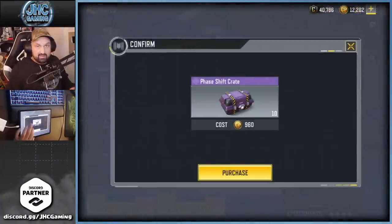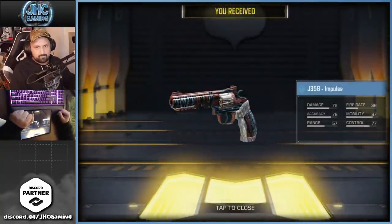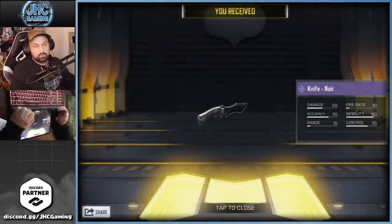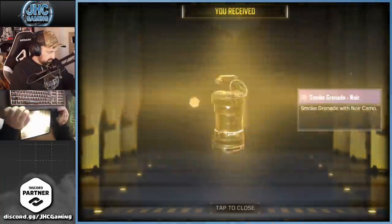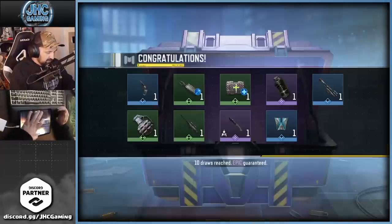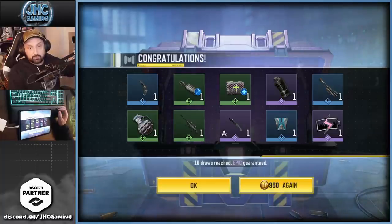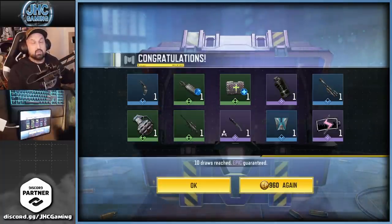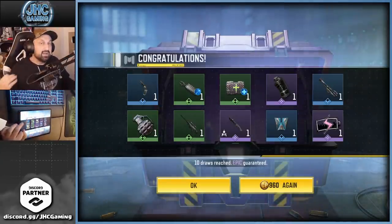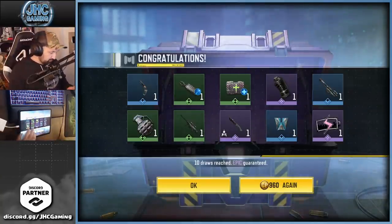First 10 — boom! We got the Impulse J358 as our first rare, and then the black knife noir as our first epic. And another epic — so when we get extra epics... that's three epics! The knife, the spray, and the smoke grenade. Not the greatest epics, but the good news is we get some out of the way, so the guaranteed slots may have the cool stuff.